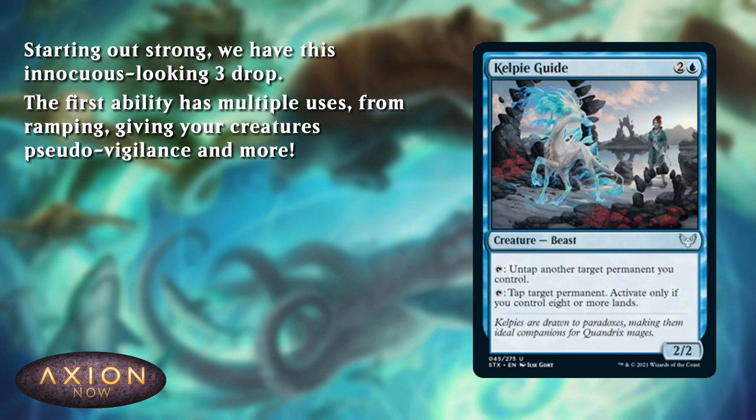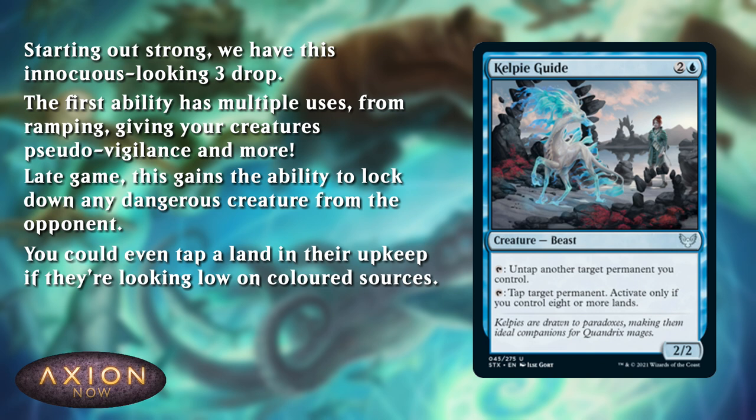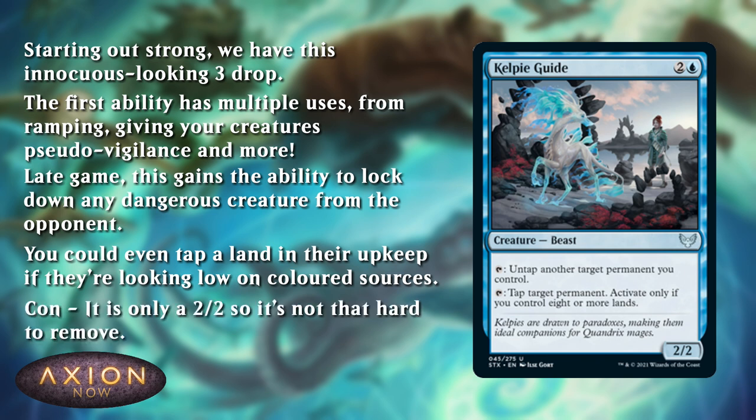And there's more uses. You can even untap other creatures with tap abilities to use them a second time. And if you get to the late game, this card gains the ability to tap down any threat your opponent might play. You can even, if you're feeling really mean, tap one of their lands — maybe to lock them out of a colour if they're unlucky enough to only draw one forest. The main downside with this card: it is only a 2/2 for 3, and there's quite a lot of removal in the set, so this is relatively easy for your opponent to deal with.